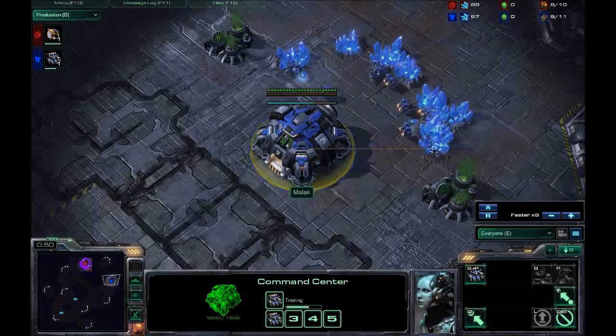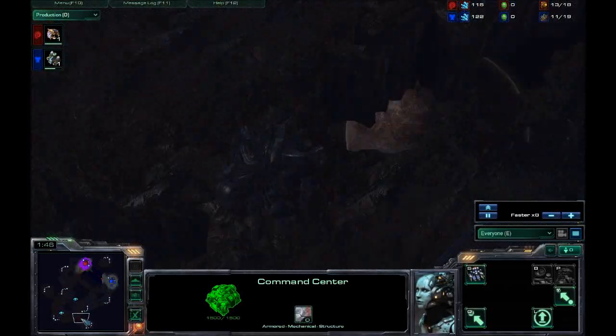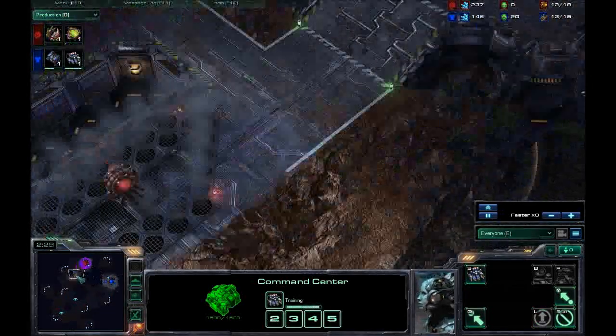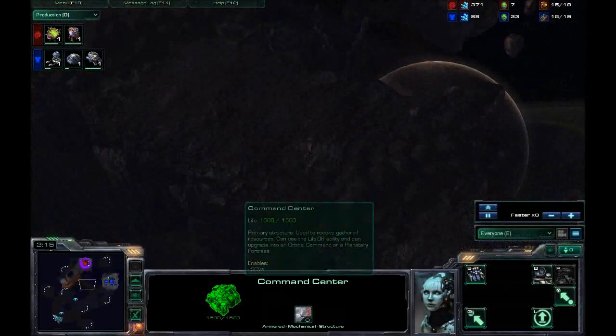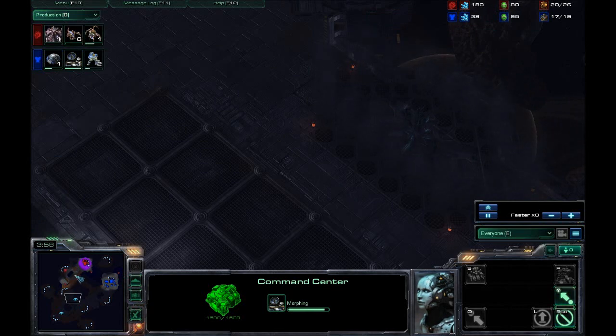Nothing untoward happened. The map is Scrap Station, as you all know. Just a general islandy base, close to air positions. Close ground, blocked by two sets of rocks. Long way around, has a Xel'naga on it. Quite good.